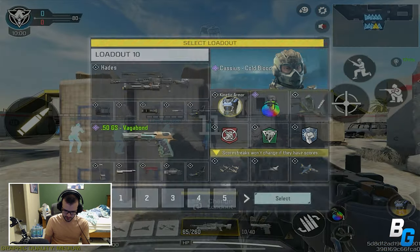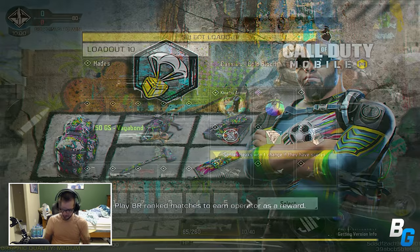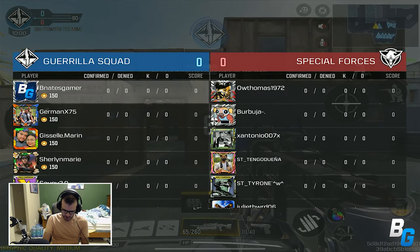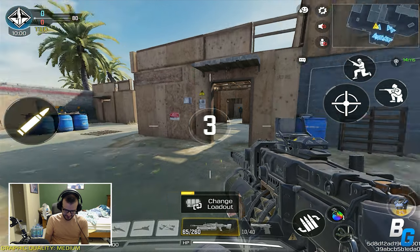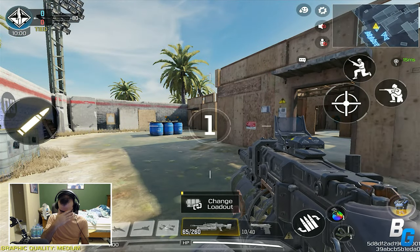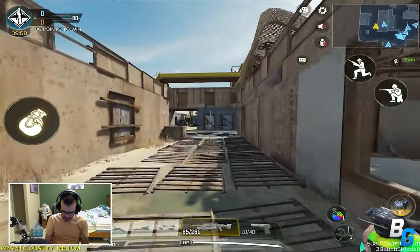These are all bots — we're gonna go find a different match because we want some real players. Okay, we got into a Shoot House with some real players. Oh, that profile picture. Let's go. Let's see how we do — I'm gonna push this left side.